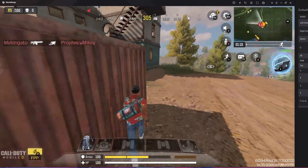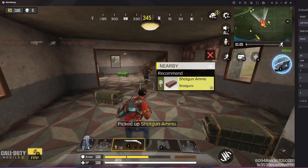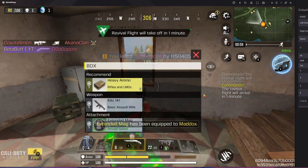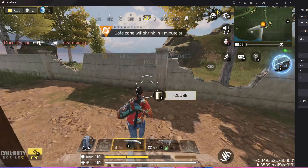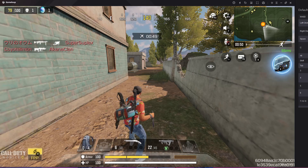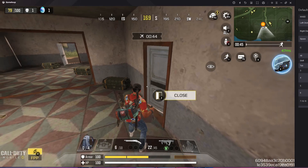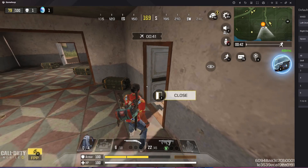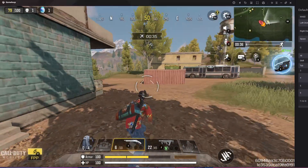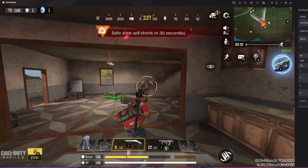I found another problem: I can't switch my weapon. If I press one or two, my weapon is not switching. Also, the F button for getting in the car is a problem. I want to fix every single problem in this video so you can play Call of Duty Mobile smoothly without any hassle.